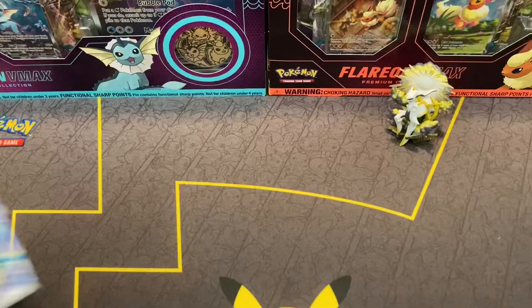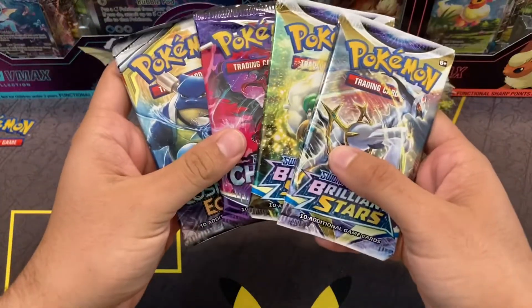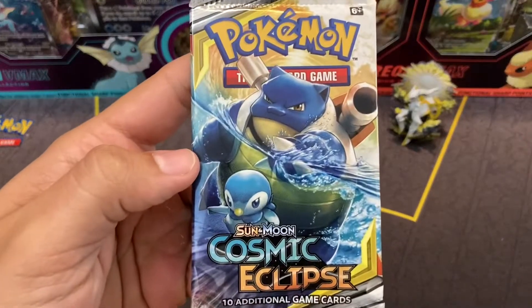Nice and sleeved. Then of course we have our four packs: two Brilliant Stars, Chilling Rain, and a Cosmic Eclipse pack. That's nice.